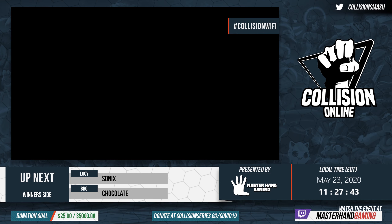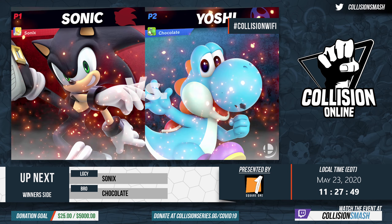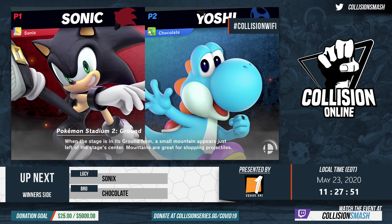Sonic main with a Sonic profile picture, Yoshi main with a chocolate Yoshi profile picture — these people know what they want. Super Smash Bros., a hedgehog versus a dinosaur, let's get it.